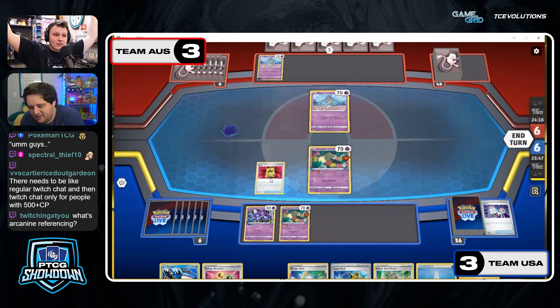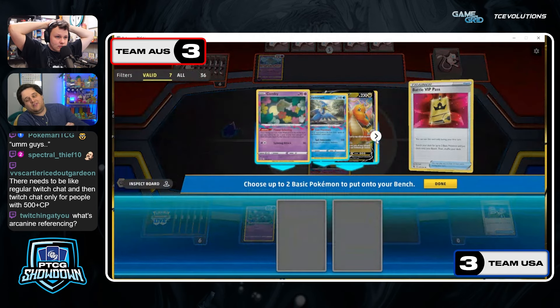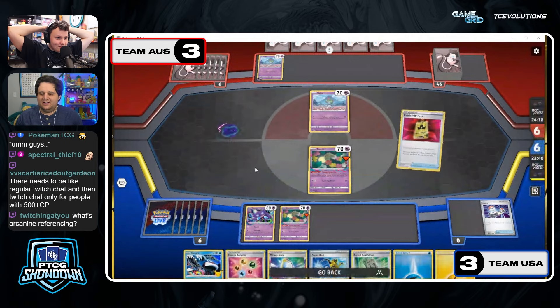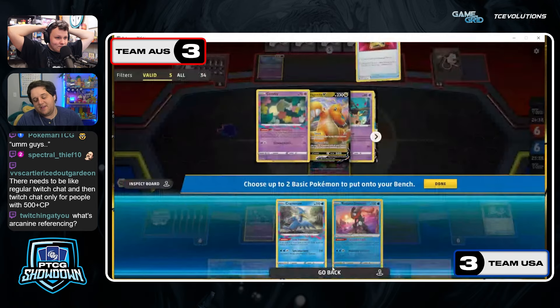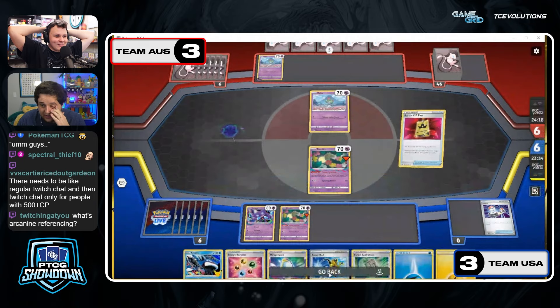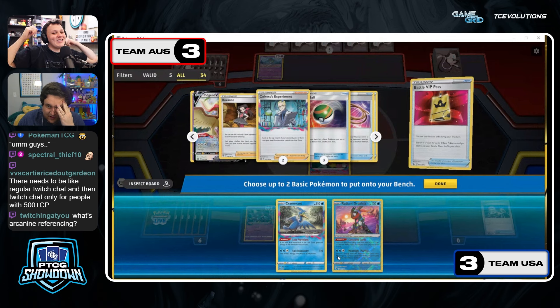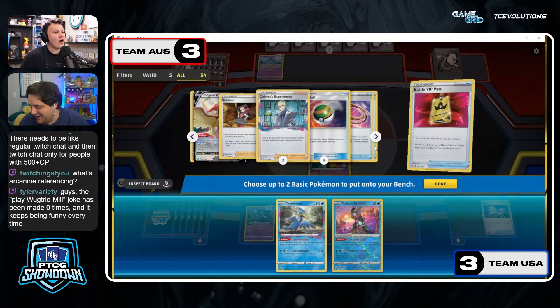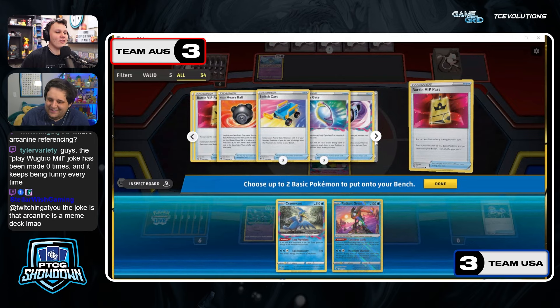We're just looking for Cramorant — they just need a Cramorant. And there it is! The Cram is here — barely holding on by a thread. And they get the Greninja! They could technically win — yeah, because they're gonna Greninja. If they can find Poké Stop and stop into the Lost Vacuum...